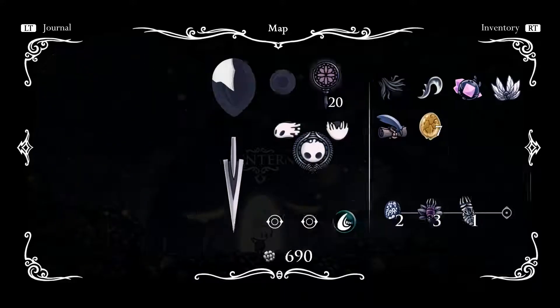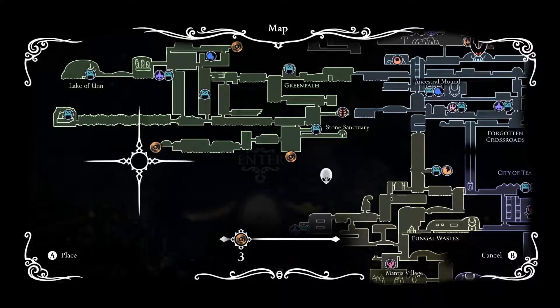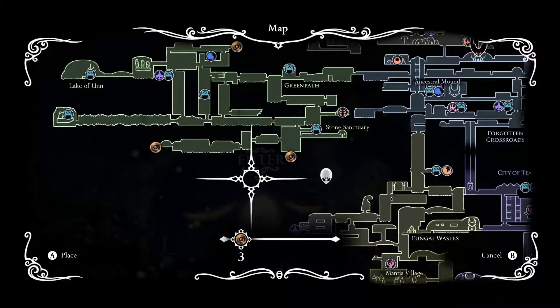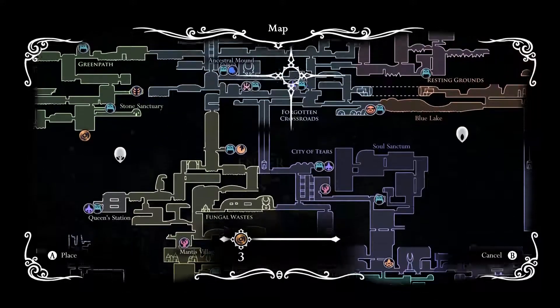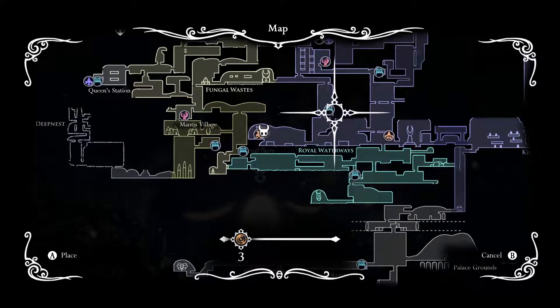That's kind of the progress we've made so far. In my last video, I had mentioned we want to go up over here. This place is a secret I think we couldn't get to before, but we can get to now that we have our double jump ability. I'm going to start off by going here. I'm not exactly sure what's down here, but I think the best idea right now is to go up to the City of Tears.